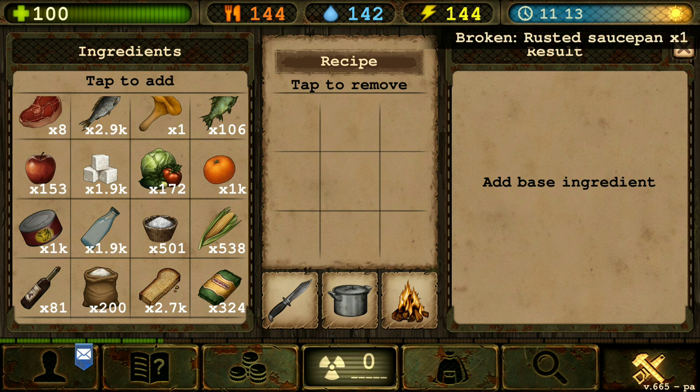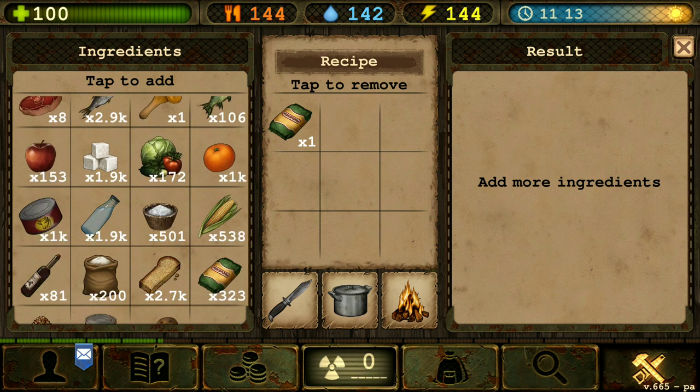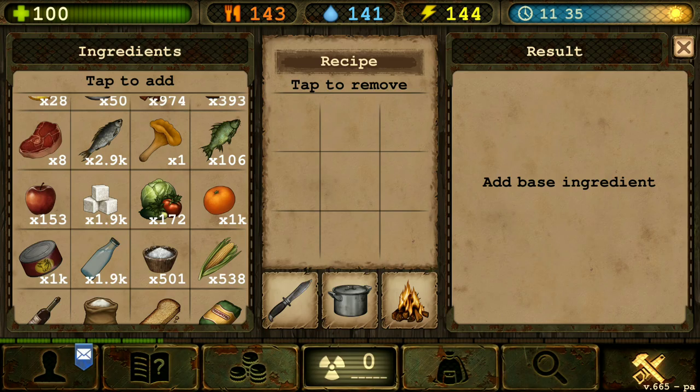Next we're gonna make pasta. We need one pasta and ground beef. There we go — ground beef and water. Pasta with ground beef. There we go.